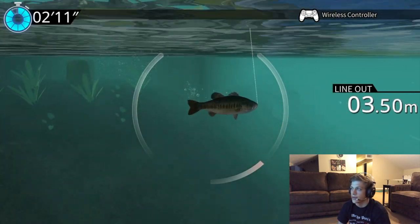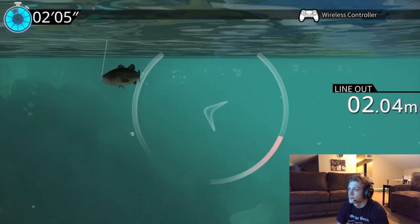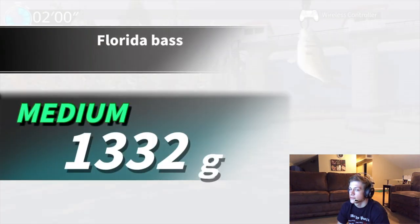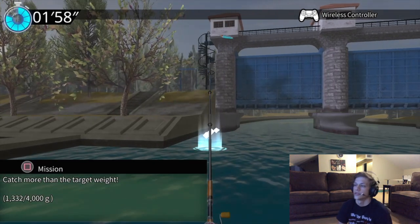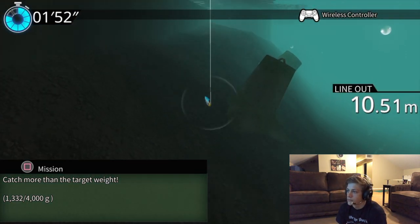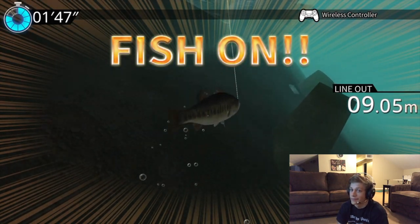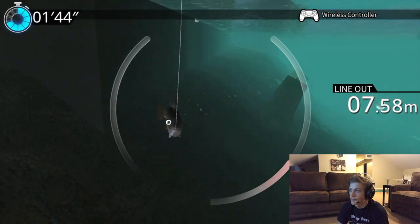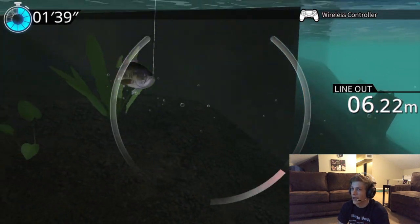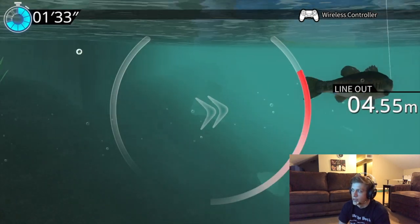Now when I need size, I don't catch size. But when I need numbers, I catch size. Like, what? Come on. This game's got to help me out. I need better rods — I didn't even know how to get those. Now we just need like 3,000 grams here, and then we got him. It's like, it doesn't look like a 5,000 gram... gram pound. That's a new unit I actually made up — it's called Gram Pounds now.